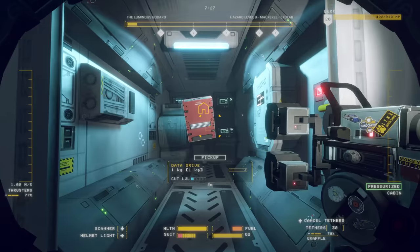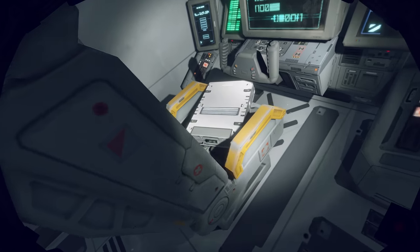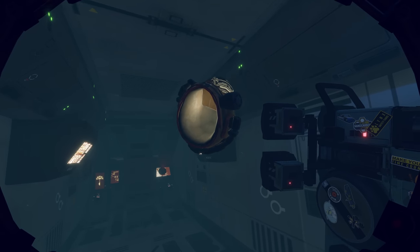While inside each ship, you may come across data drives that can be decrypted to grant credits or shed light on the people and events that have led humanity to this point.